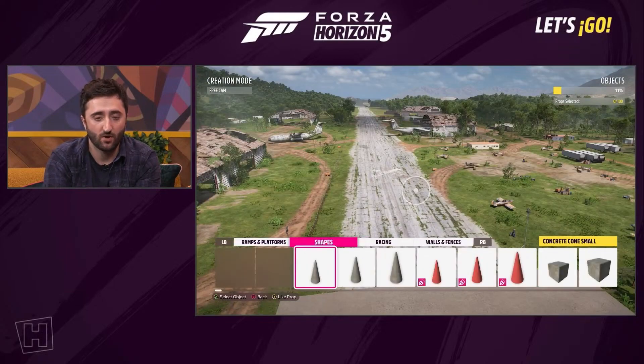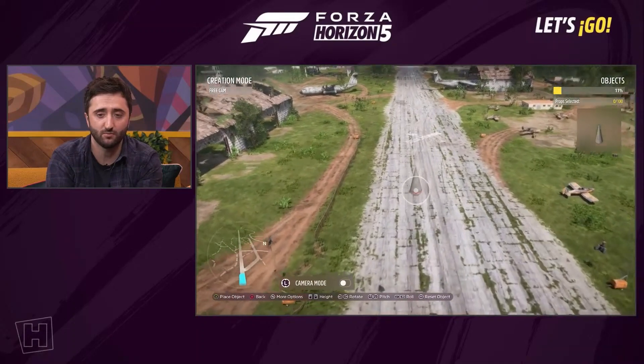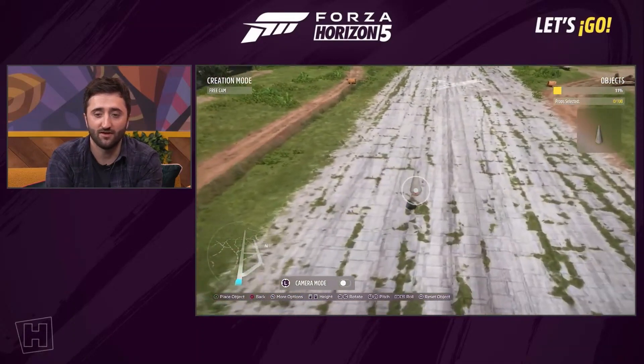We also have 40 new shapes: four cones, four cubes, four cuboids, four cylinders, four pyramids, four frustums, four spheres, four torus, four wedges, and four large wedges.